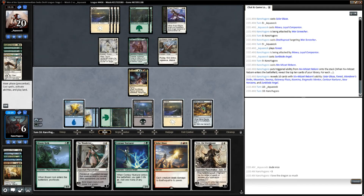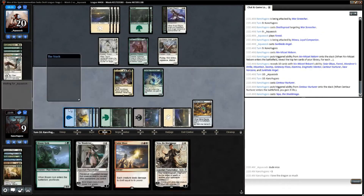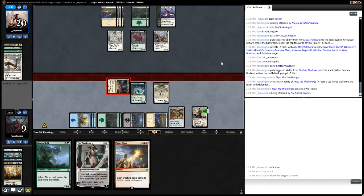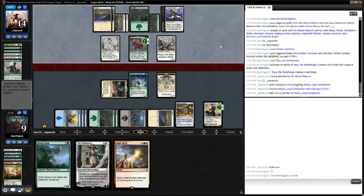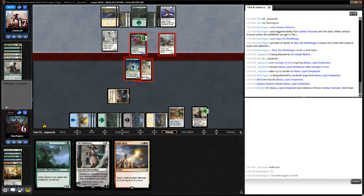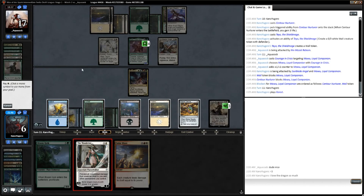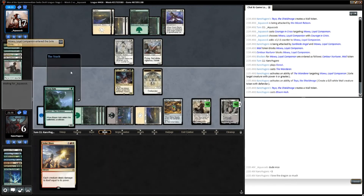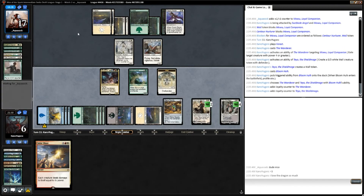We play Centaur Nurturer and Teo Verrata, as we can start creating Walls that will survive the Solar Blaze. We get in with Niv-Mizzet and our opponent untaps. They put a ton of counters on Mowu and get in for a ton of trample damage, which we have to absorb or we're going to die. But this was what we were waiting for — we cast the Wanderer and exile Mowu. We make another Wall, create a Bloom Hulk proliferating our walkers, and keep Niv on defense.